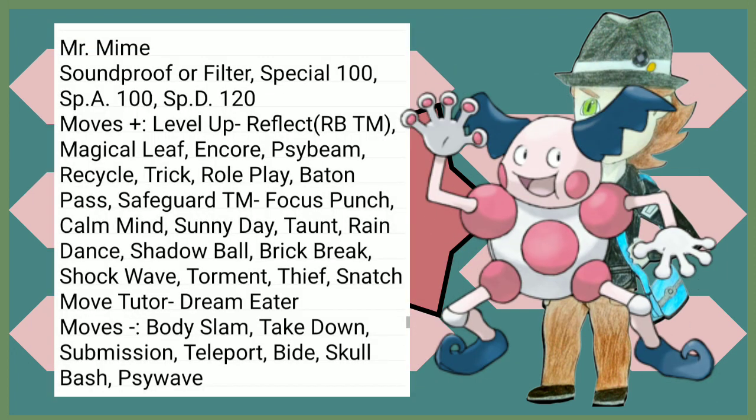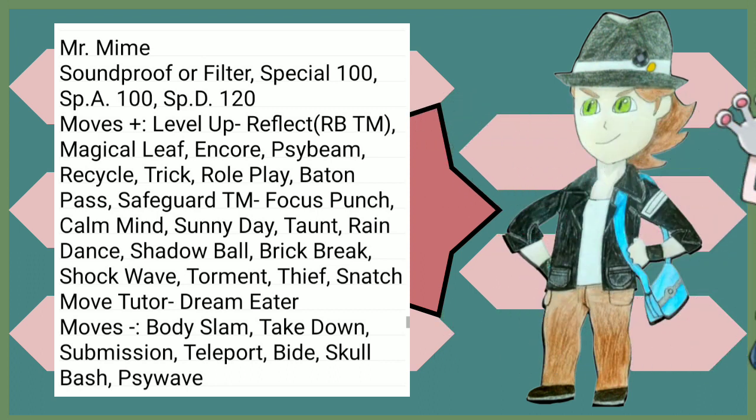Now, I know on the surface it doesn't look like Mr. Mime really got a whole lot of things — 20 more Special Defense, cool. But Magical Leaf is just so good to have against so many Ground types you'll be fighting that you will very much appreciate it. Shadow Ball, Brick Break in case you need to hit something else. Shock Wave is pretty cool. Honestly, Mr. Mime is amazing.